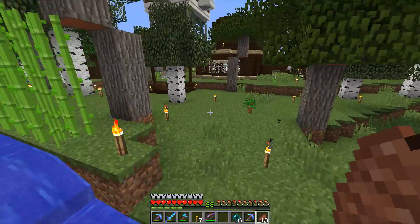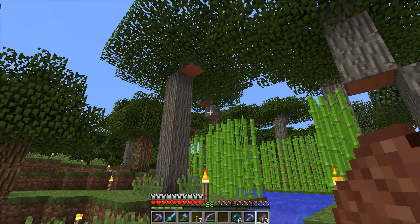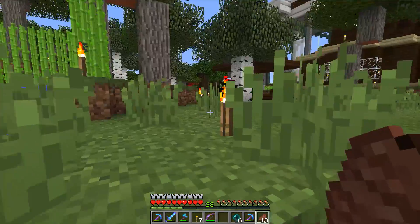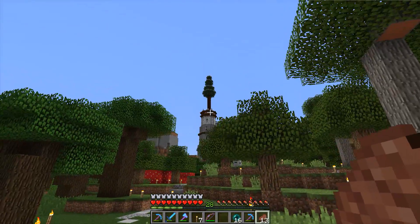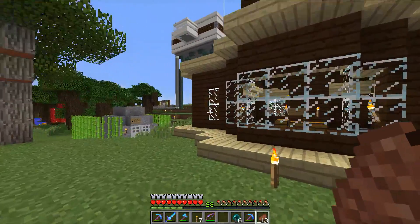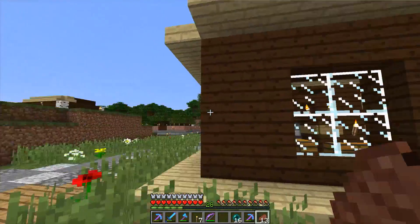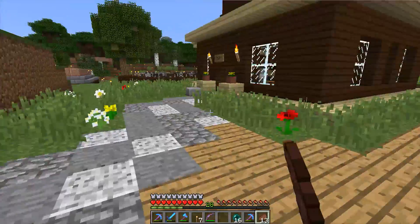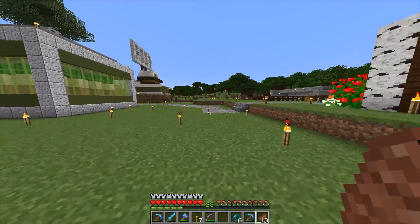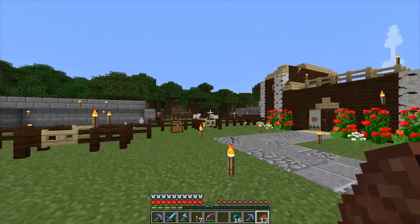We're going to head over to spawn right now, just so you kind of know where we are. Back that way is the PvP arena. This is Elder Biscuit's lighthouse that he built - it's pretty cool. It's empty inside but you can see it from a lot of different places if your render distance is set far enough. This is M. Jeremy's house - he's one of the active users on this server. And this is my brother's house; he's currently semi-inactive but was in the process of moving across the country, so I give him a pass.